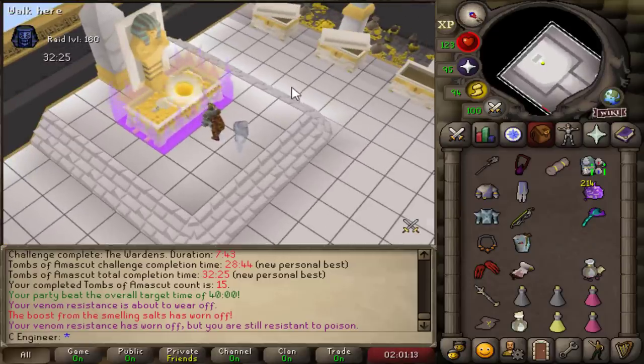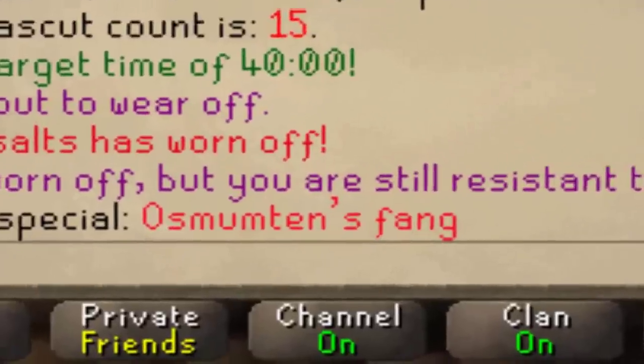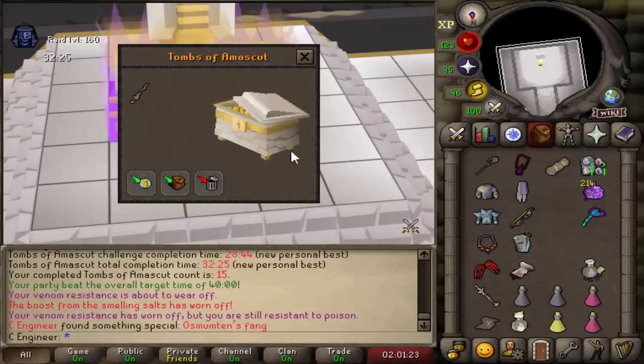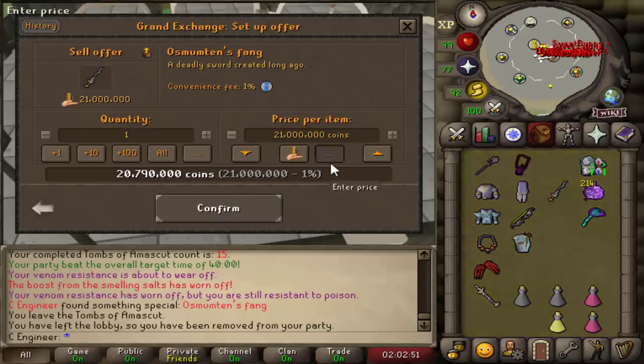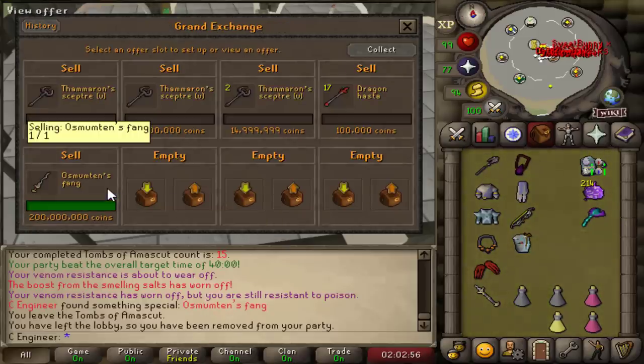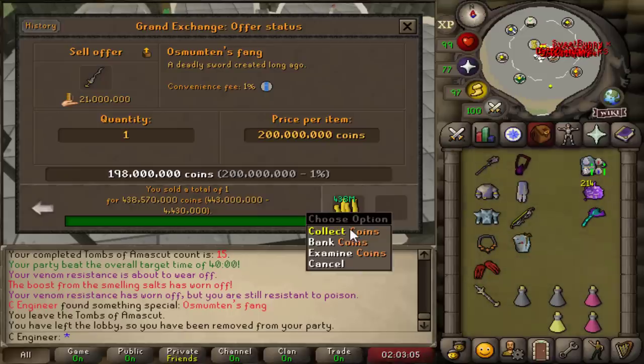What do we get? Are we getting the staff? Probably not. We got a fang - an Osmumten's fang. It looks great. I don't know the price of this, so we're gonna chuck it in for 200 mil. I think it's something around that price. Insta-sold. 438 mil. Let's go. Easy money.